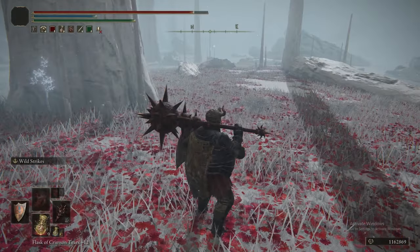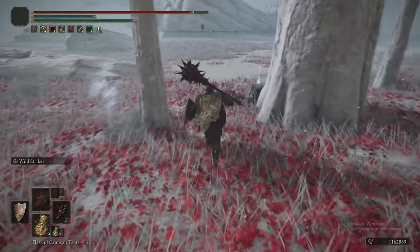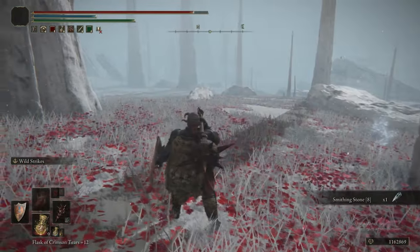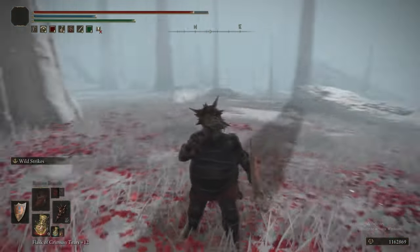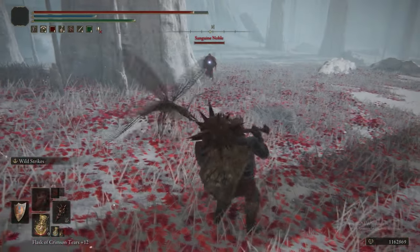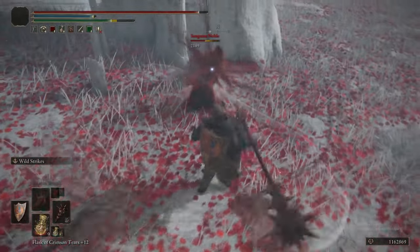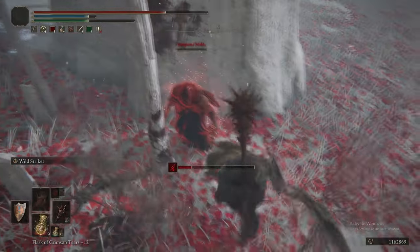We're now heading to this tree surrounded by red plants, and at this point we will get invaded by a Sanguine Noble. This is why we have Wild Strikes on — Wild Strikes are good against NPCs. There he is, finally decides to show up. And he's dead.